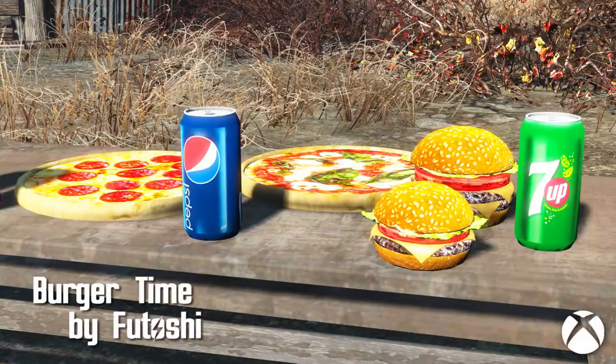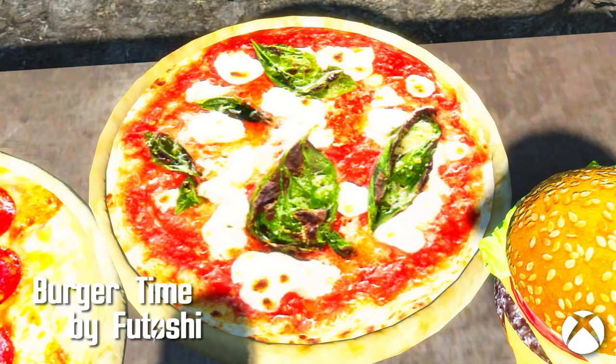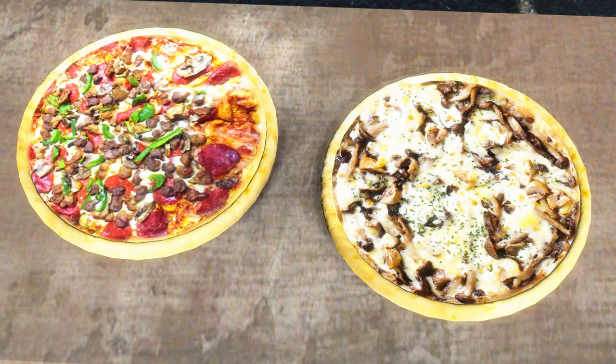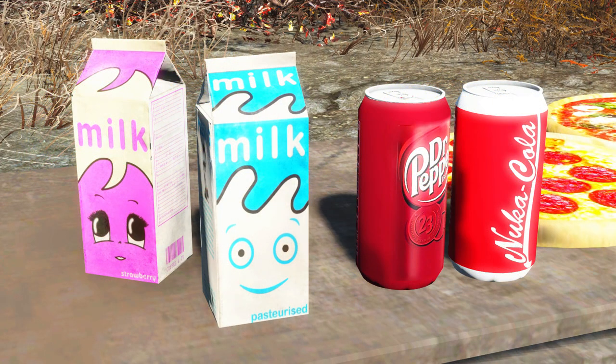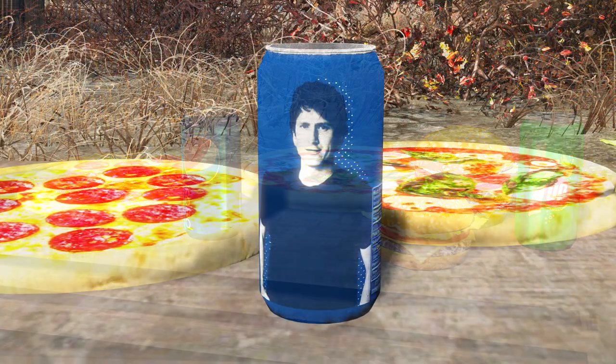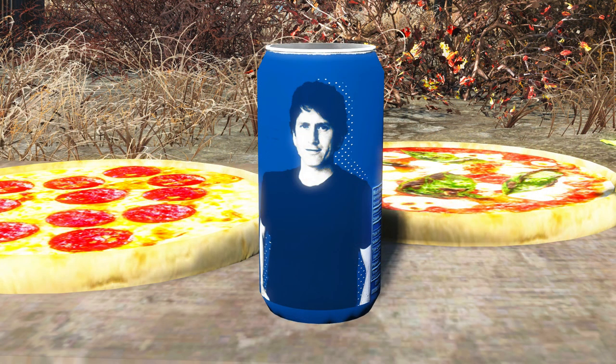Burger Time by Futoshi. Burgers, pizza, and soda — we got it all. You can order these tasty items at a vendor, or make your own burgers and pizzas if you want to make your own food. There's also a little bit of Todd Howard in some of the Pepsi. It's gross. Get out of here, Todd Howard. Get out of here.